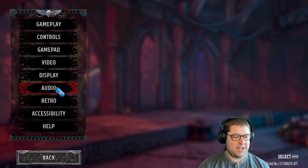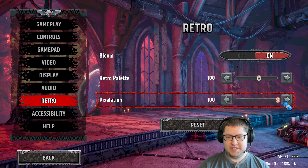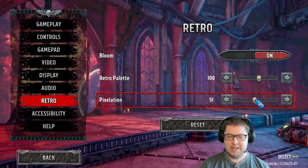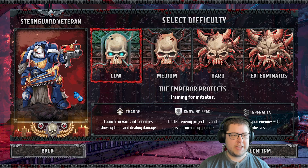Before we start, I was going through the options and I just want to point this out because I thought it was pretty neat. There's a retro settings section in the options where you can change how pixelated the game is. I've got it on 50 because that was the base, but you can turn it right up to the top and it's super smooth, or go right down to super blocky which is basically unplayable. I'm gonna leave it at 50 because that seems to be the way they intend you to play it.